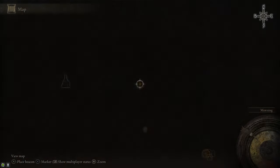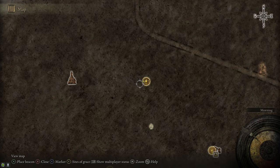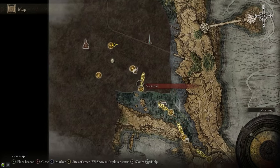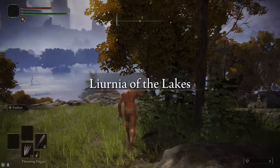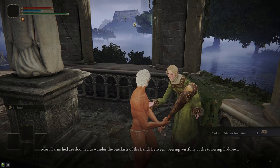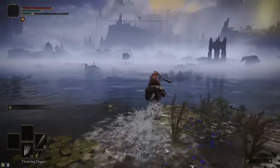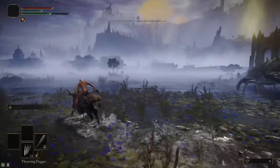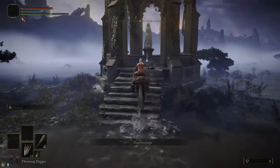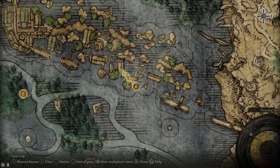If you head east from the Rose Church, there's a big ruin with a Site of Grace — this is the best spot to farm Blood Roses in the early game. It's also important to grab that Site of Grace because we're coming back here later to upgrade the Blasphemous Blade. Then we head back to the Scenic Isle, talk to Ranni to give her the necklace, and she'll give you an invitation to Volcano Manor. After that, we head north. Just directly north of Ranni's gazebo, there's another gazebo guarded by a lobster with a few Smithing Stone 3s — grab those because we'll need to upgrade the Lance. Then grab the map and the Site of Grace at Academy Gate Town.